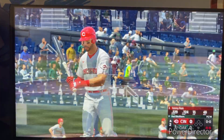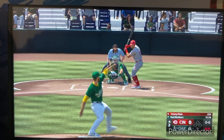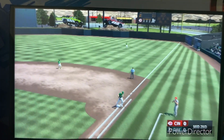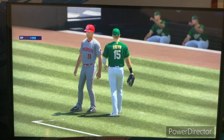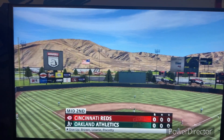Here's Tommy Pham — on the ground right side. Brown steps on the bag, that's the third out. Reds down in order — move on to the bottom of the second, no score.